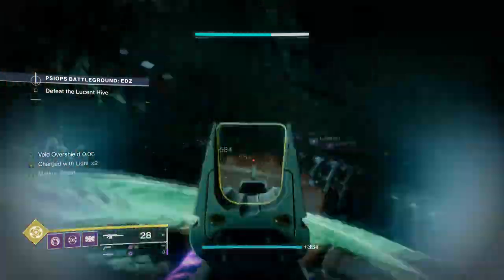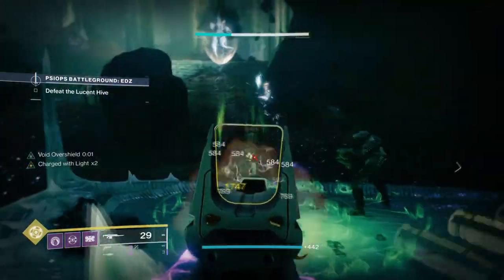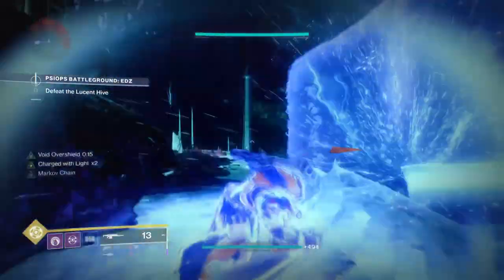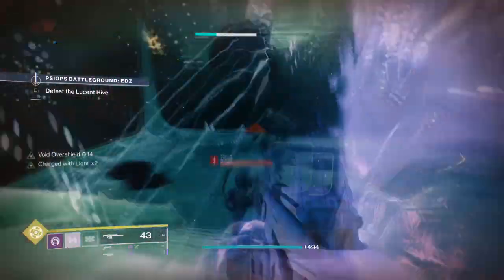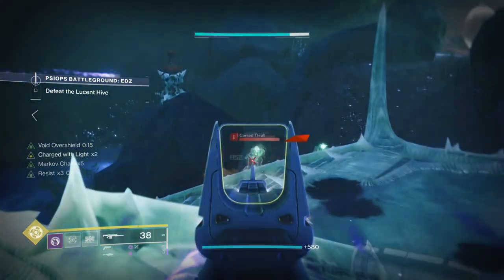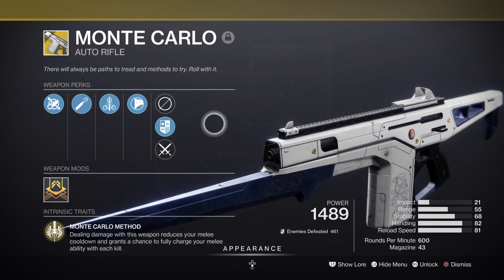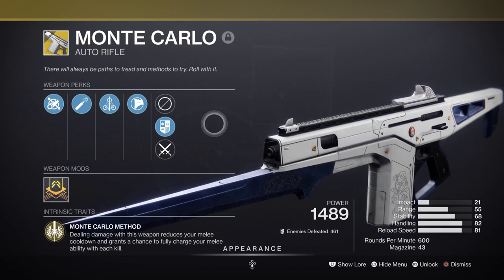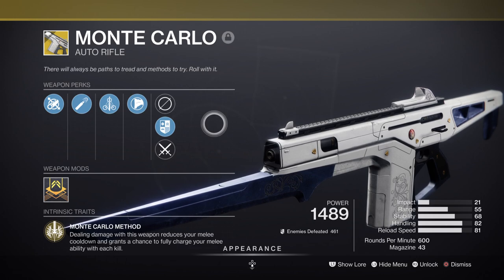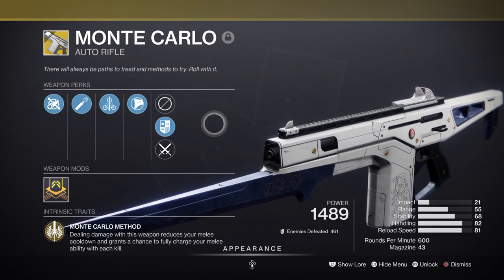Now for weapons — as endgame isn't really a thing at the moment, you can use whatever loadout you like as long as you have the following mods and fragments. In my case I went with a mid to close range setup, using Monte Carlo to reduce my melee cooldown as fast as possible. Using this weapon has allowed me to get a constant overshield on demand and it's pretty much a requirement for making the build as effective as shown. You can also use Traveller's Chosen or a weapon with Wellspring, but you must make sure you have max Strength stat and a weapon that can proc Orbs of Light very quickly, to keep the Heavy Handed mod always active.